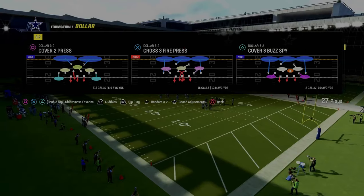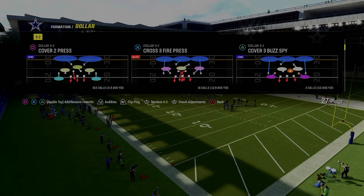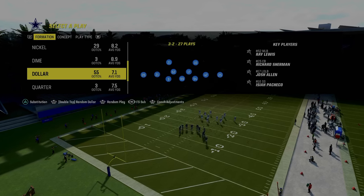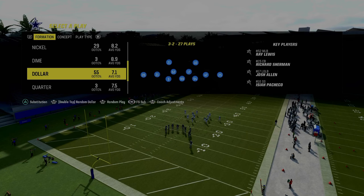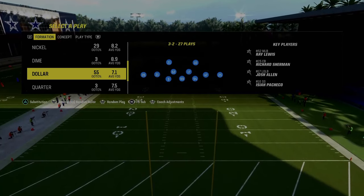We're going to show you this out of the $1.32 formation in the Multiple Defense Playbook. This is going to be out of the Cover 2 press. For the package we're going to be recommending, we are going to be utilizing the free safety sub. You don't have to use that, but I do like to utilize the free safety sub package, which means you're going to need to sub out and sub back in players.